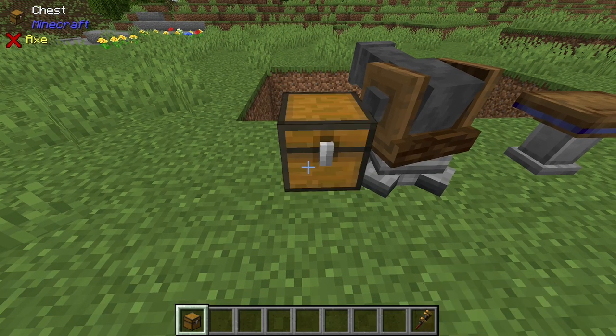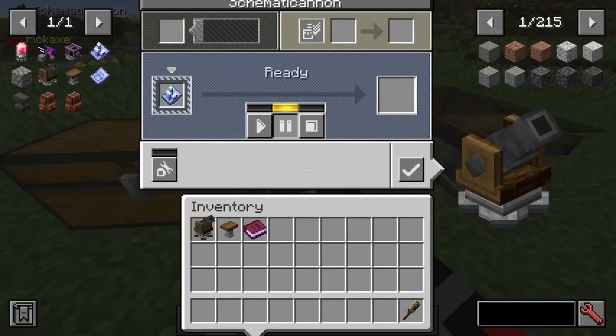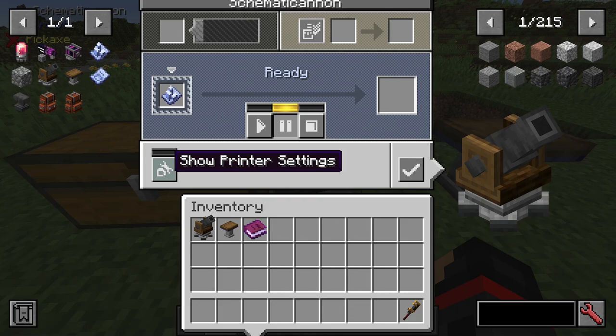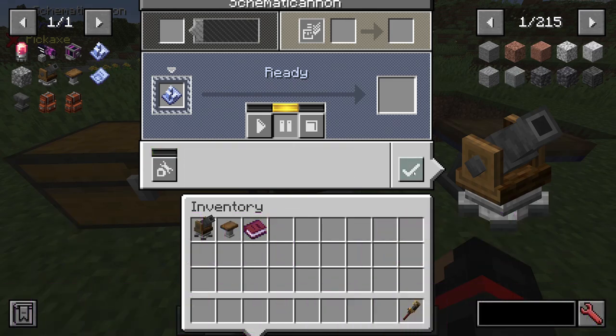When you have the materials collected for the build, go ahead and set down an inventory adjacent to the schematic cannon. Put all the resources that you need for the build into the inventory, and then go back into the schematic cannon. As you can see, it is currently in its pause mode. The square button here will stop the cannon if it's in the process of making a build, and this play button here will begin the construction of the schematic. Before you do that though, I recommend taking a look at the show printer settings. Here you can see several options — go ahead and give them a read through. Press the checkmark here to confirm all your settings. Then, once everything is ready, you just hit the play button and the machine will build your schematic.